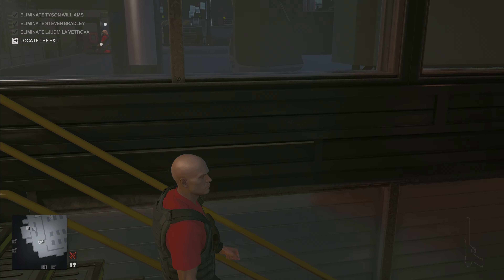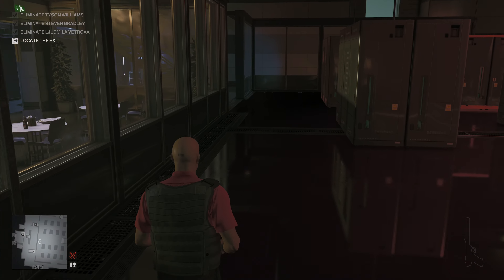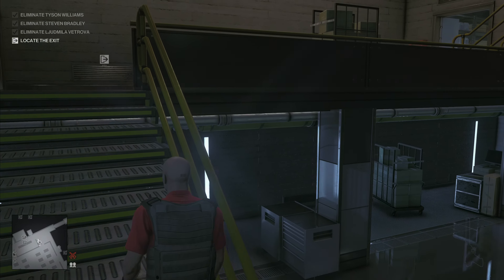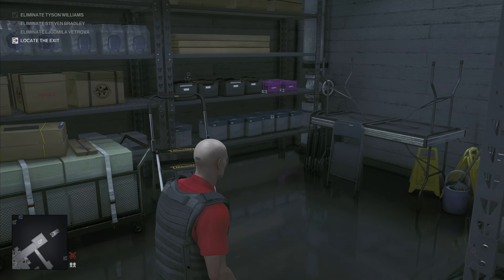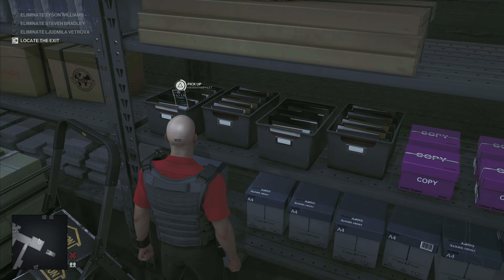Don't go through there — there are enforcers in there. I electrocuted everybody at once, that's why everything is red. Gotta head back upstairs into the room where they stash the bodies. Number 10 is right here.